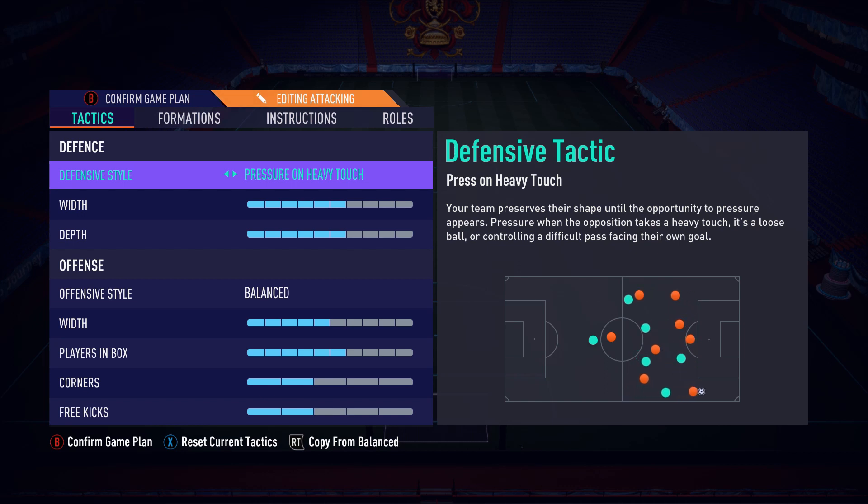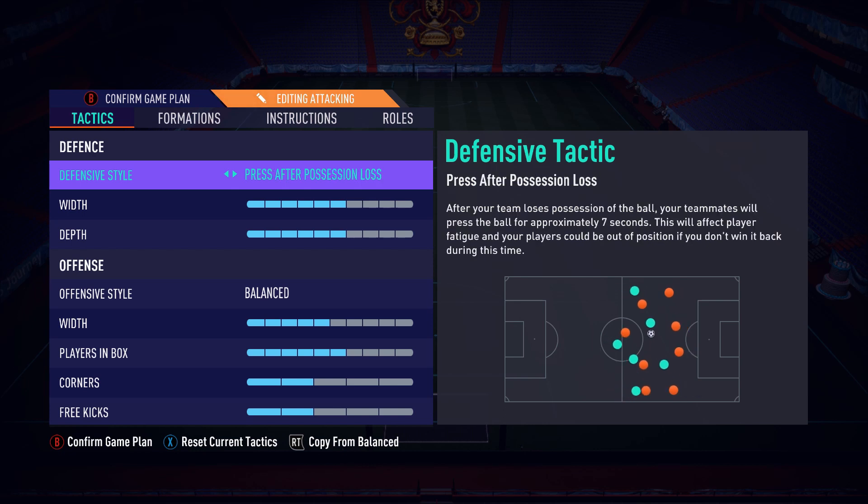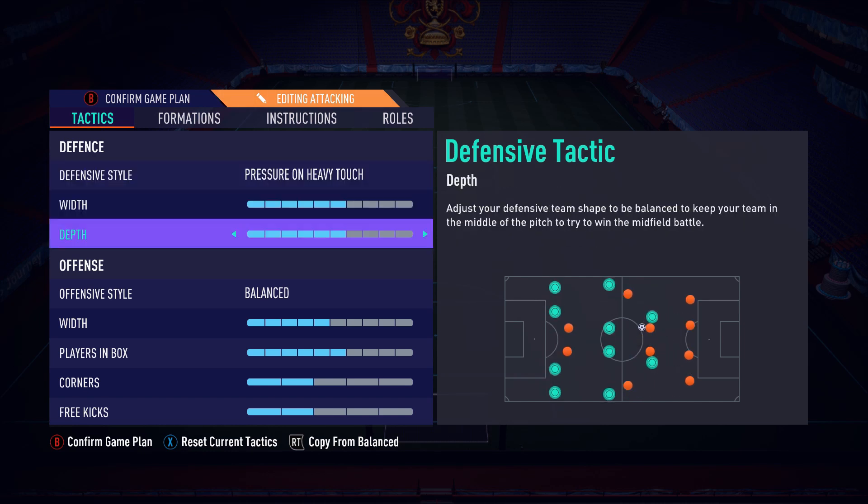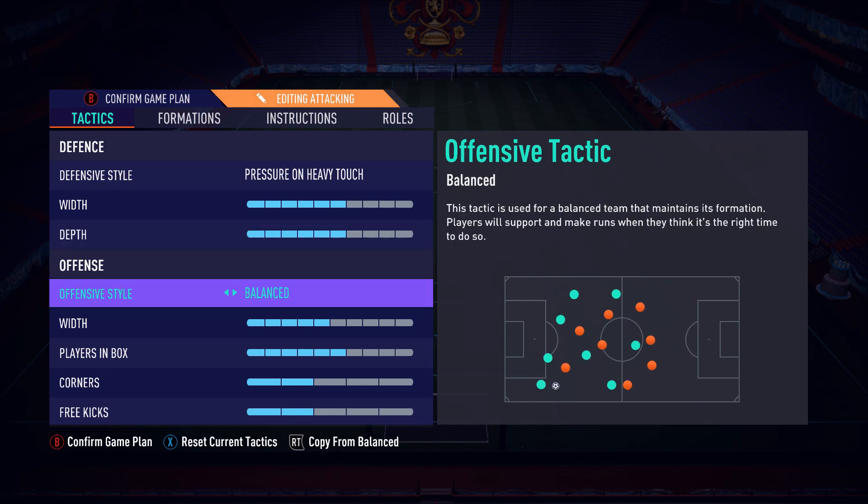Now the more attacking variation of the 4231. The 4231 is mainly a defensive formation — not the greatest attacking formation — so to make it attacking you need more bodies up there. Pressure on heavy touch is the way to go; press after possession loss loses your players, and constant pressure isn't helpful either. Heavy touch lets you maintain your shape while pushing up more. Six width and six depth — you need those bodies forward. Offensive style balance — don't do fast build-up, it puts players all over the place.